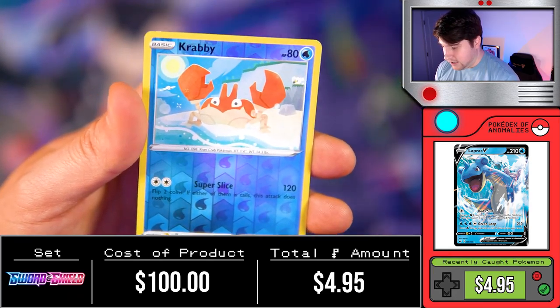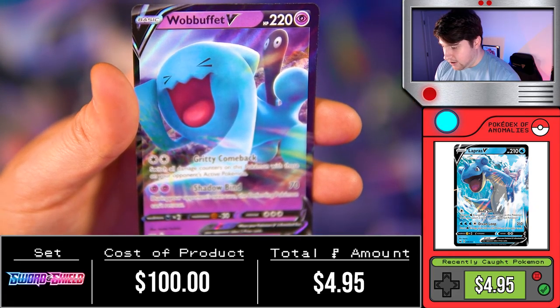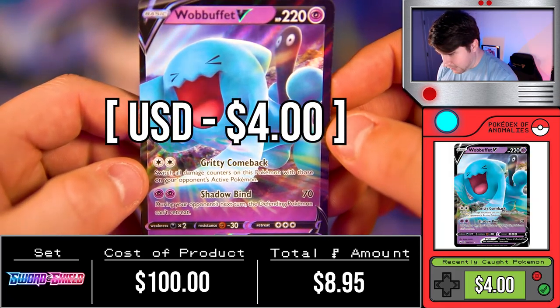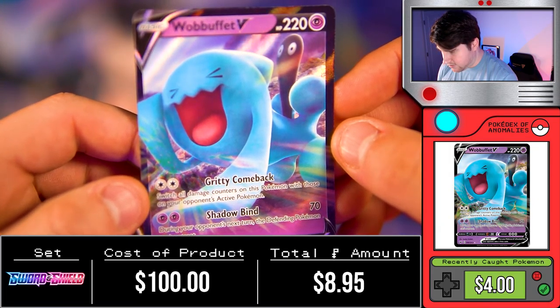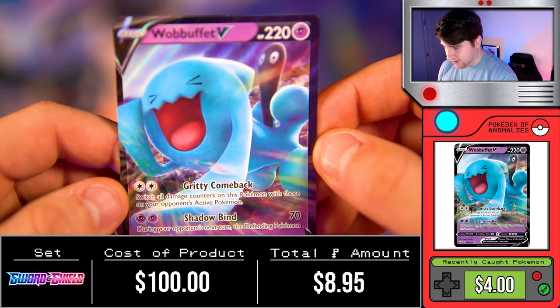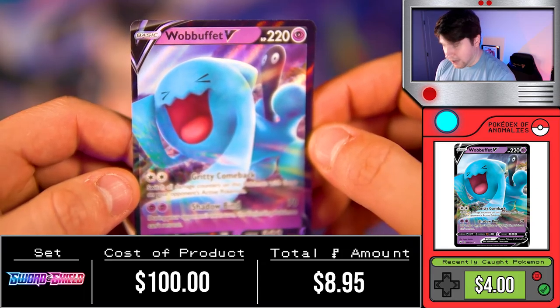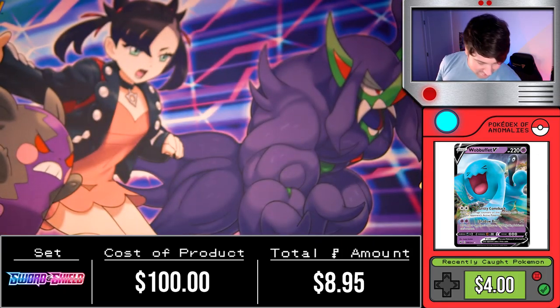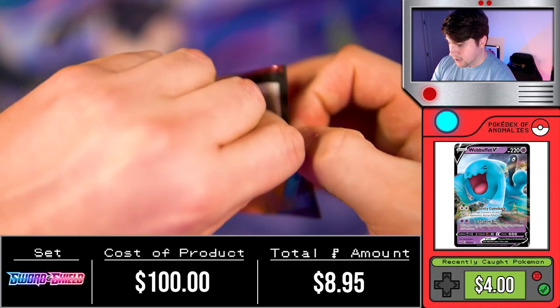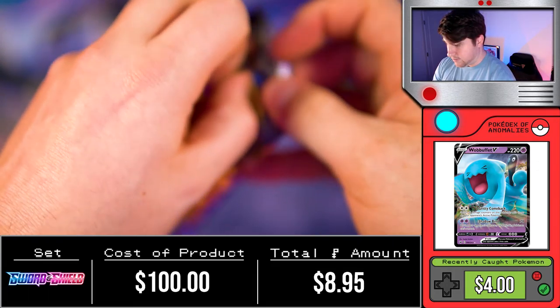This is Lapras. We got Zigzagoon, Crabby, followed by a Wobbuffet V. What's he doing? Is he sleeping on the ground or doing a smash? Looks like he's doing a gritty comeback as his tail stares him in the eyes. But two Vs so far — no V-MAXes or better. Come on now, we're gonna need to see a little bit better than that.